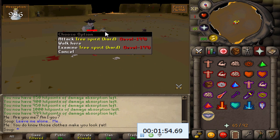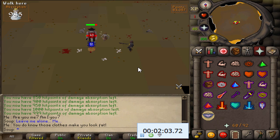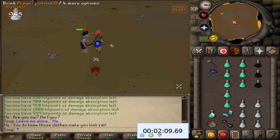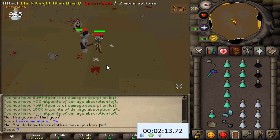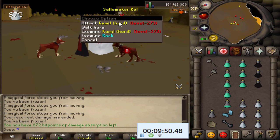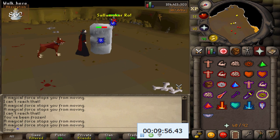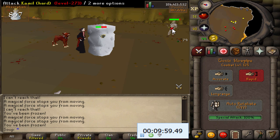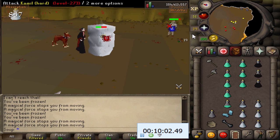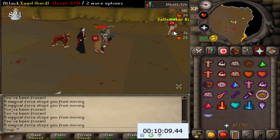A couple of Desert Treasure bosses require special attention. Damus: you can kill his first form easily, but his second form drains your prayer, so leave him alone entirely. If he spawns, just ignore him. Camille will constantly barrage you from range, so you'll need to spam-click to close the gap. You can DH him, but I bring a Blowpipe since it's faster DPS and lets me kill him from farther away.